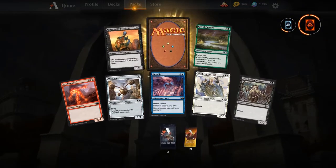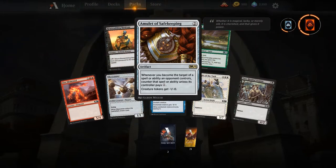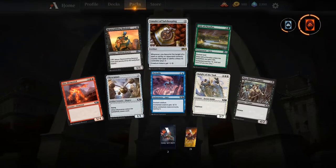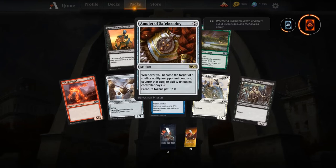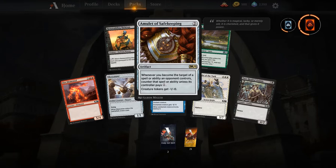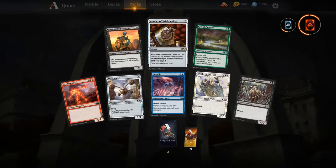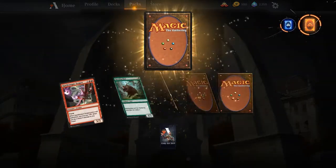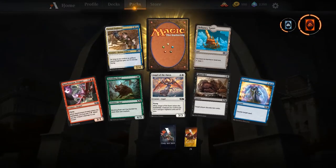Gift of Paradise — good little ramp card. Amulet of Safekeeping — an interesting sideboard card against Selesnya tokens. It might be good depending on how wide they're going and anthems; at the very least it counters their first anthem. Amulet of Safekeeping — great card. Almost out of M19, then it's time for Ravnica!